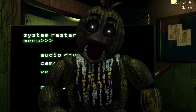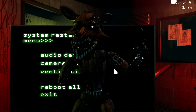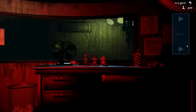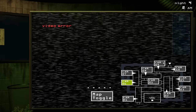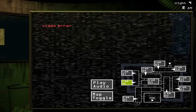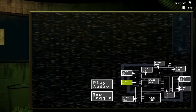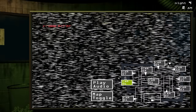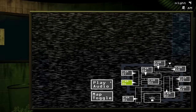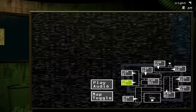Phantom Chica is similar in that they appear on cam 7 and we can't see them. They will jumpscare us the next time we look at the maintenance panel if we look at them for too long. Although Phantom Freddy is a massive pain in this challenge, Phantom Foxy is definitely up there, as he chills up next to the maintenance panel and if we move over to him, he jumpscares us. The way we deal with him is to look back at the camera until he leaves, but not only is it easy to forget he is there or not even notice him, but sometimes you're so desperate for an error to be fixed that having to wait around for Phantom Foxy to piss off is a massive pain.